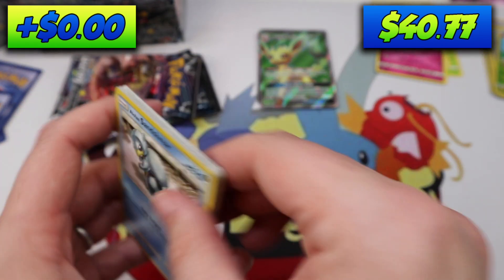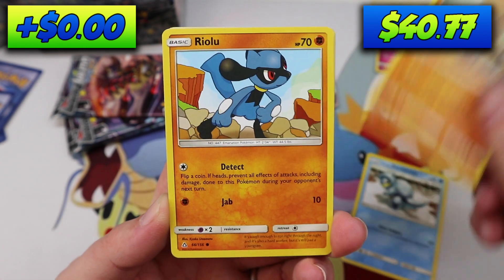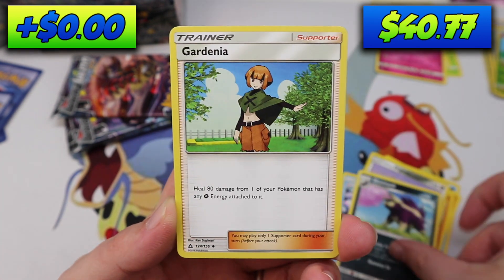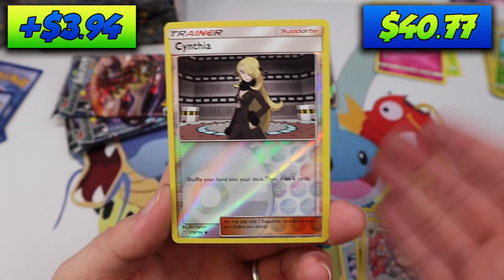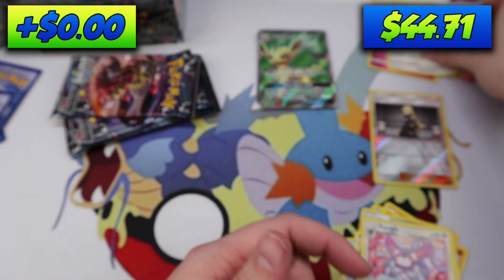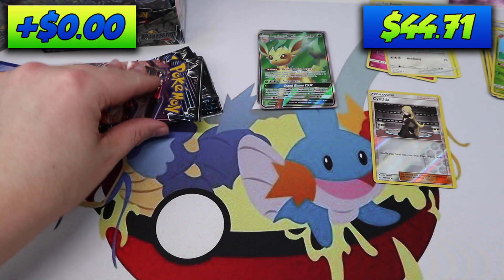Pack eight: Alolan Santru, Hippopatas, Riolu, Alolan Diglett, Peplop, Skuntank, Gardinia, Perugly, Cynthia Reverse. Now that has to be somewhere up there — I believe — we're definitely keeping it to the side. And Type Null Regular Rare. Just because it is a Cynthia, I'm definitely keeping it to the side.